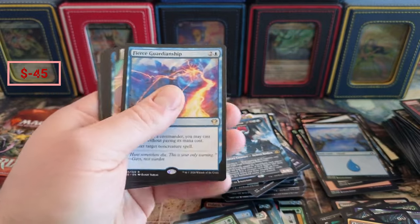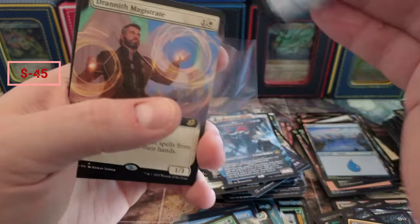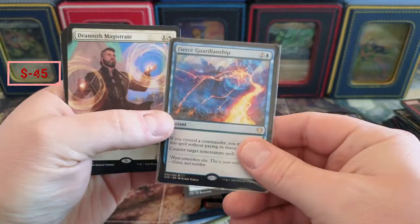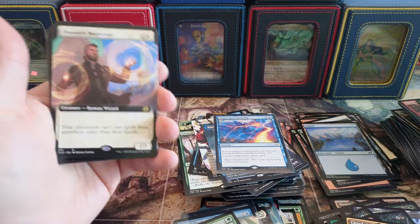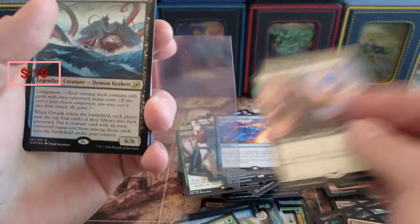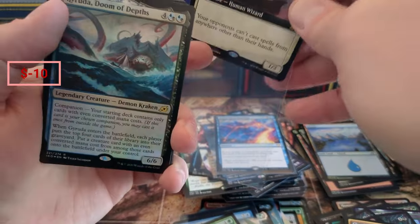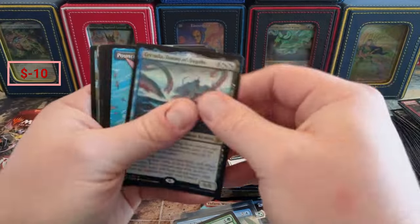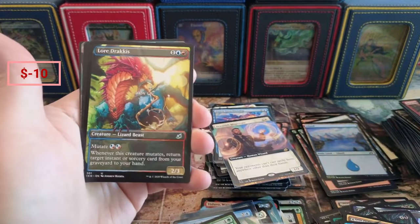Fierce Guardianship! Boom — forgot all these goodies are in here. This is another $50 hit, just like the Swat. Drannith Magistrate — that's also another pretty good hit if I do recall. Holy cow — Fierce Guardianship, Drannith Magistrate. Do people remember this set being this good?